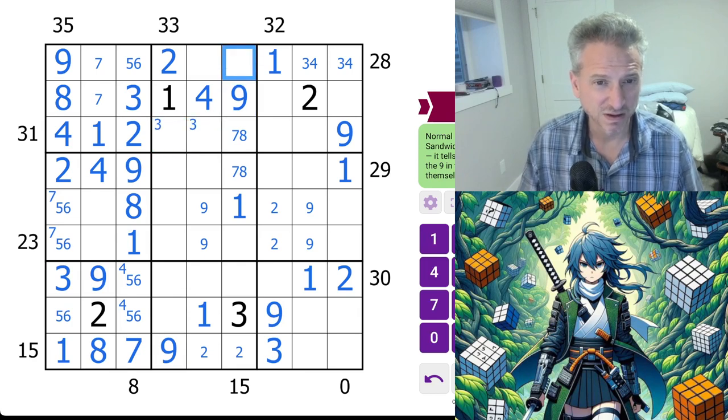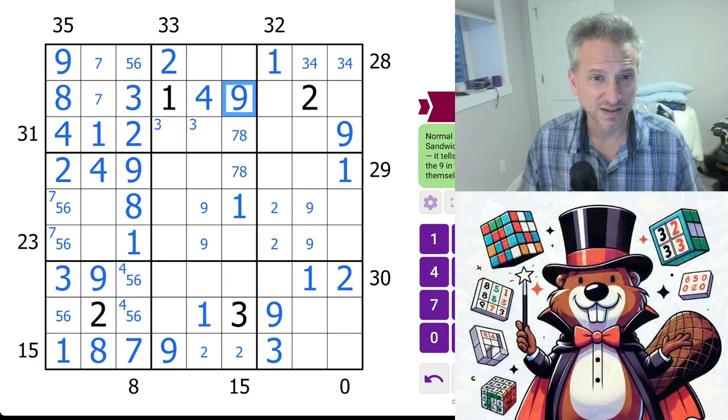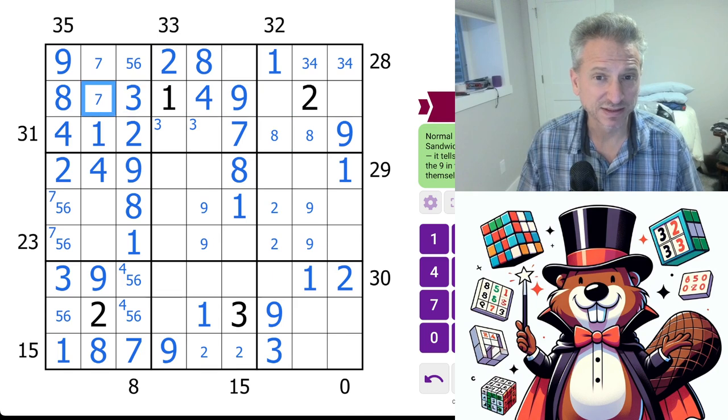So we got some threes, fours, fours, fours, fours — eight. So that means the eight is down here, which means the eight is up here. Is this seven-eight? And this is eight, that's not eight. Seven — seven's in the middle, so seven is up here.